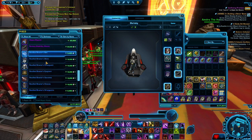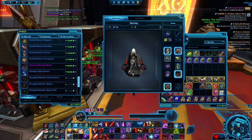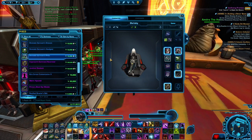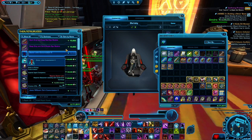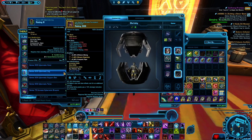You can get the hover chair here for six certificates, the primary black dye module, and the secondary black dye module. Note that it binds on pickup, so you will not be able to sell them — they are bound to you. That said, your Cartel Market Certificates are legacy bound, so you can put them in your legacy bank and withdraw them when needed.